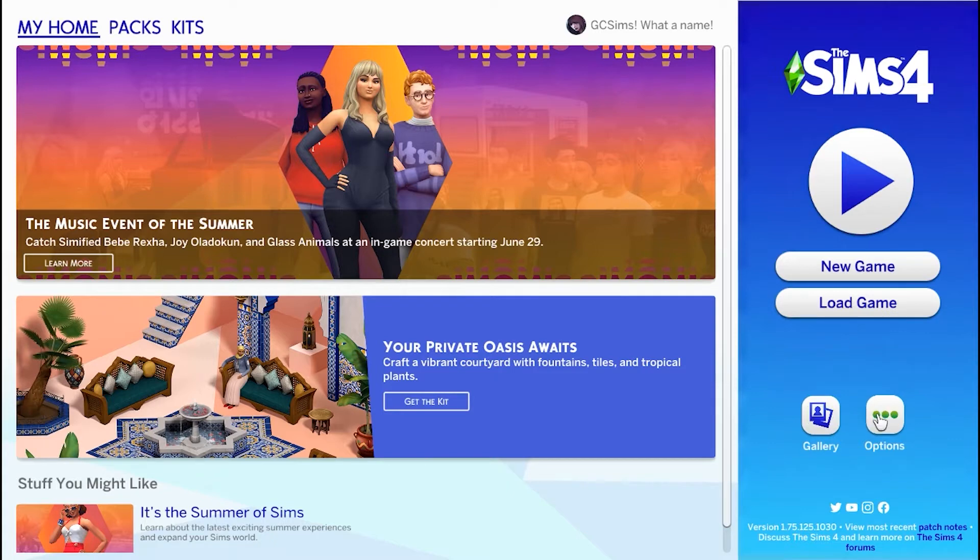The gallery and options buttons we'll go over in a different video. And then down here are the icons to get to the official Sims social media pages, the version of the game that's running, a link to the most recent patch notes, and then a link to the Sims 4 forums where you can get a lot of good information.